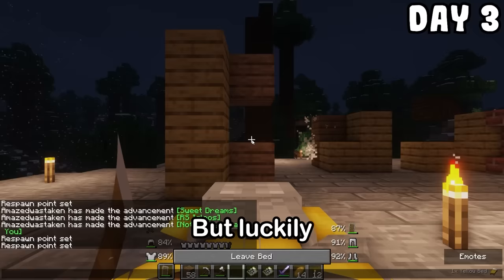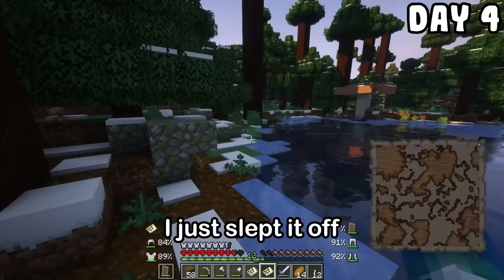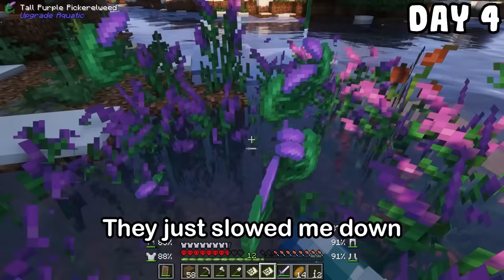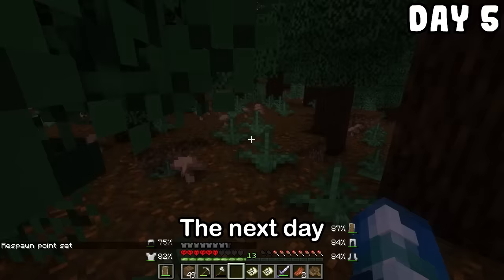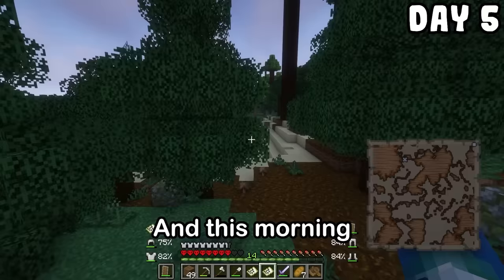Luckily I just slept it off. I continued through the forest, and these purple plants were annoying me — they just slowed me down every time I touched them. After some more walking I found this random house and thought it was abandoned, but no. Why are you laughing at the man with the sword? The next day I woke up to a purple dude trying to ruin my adventure, and this morning I just walked along the coast, which led me to becoming friends with a raccoon.